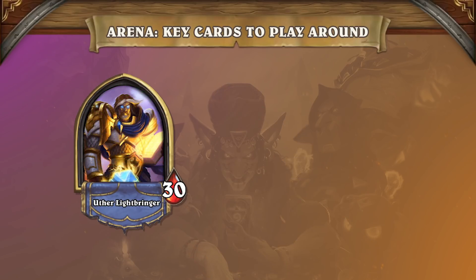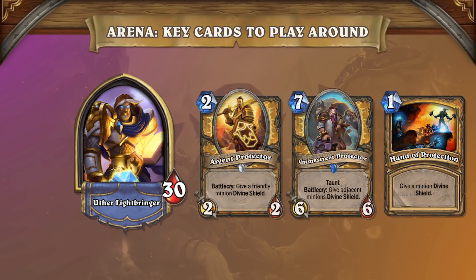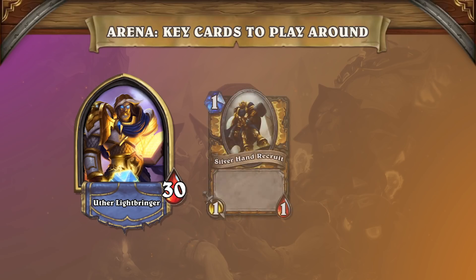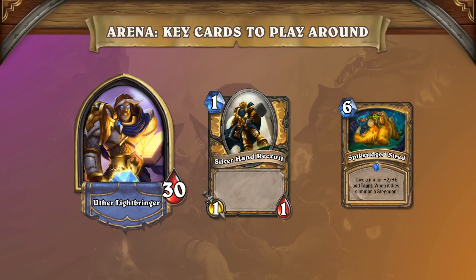Paladin is less about specific cards, but a general mindset. Paladin buffs minions, so leaving a minion up can be punishing. Multiple cards give Divine Shields, like Argent Protector, Grimestreet Protector, and Hand of Protection — the general principle is to keep the Paladin's board empty. Sometimes when you're winning by a lot, you can avoid the 1-1s and go face. Paladin lost Dino Size and Spike Ridge Steed, so buffs are a bit less swingy.